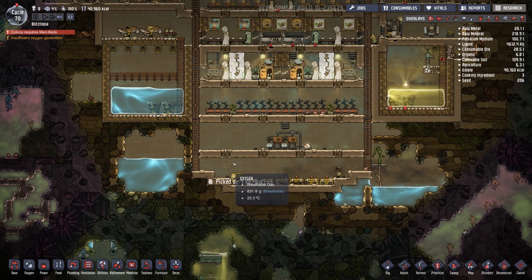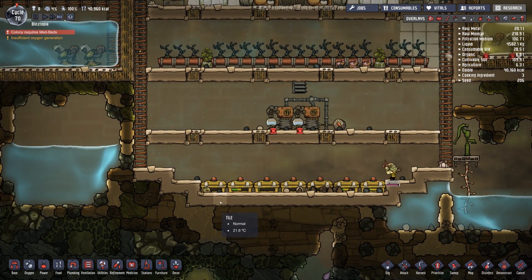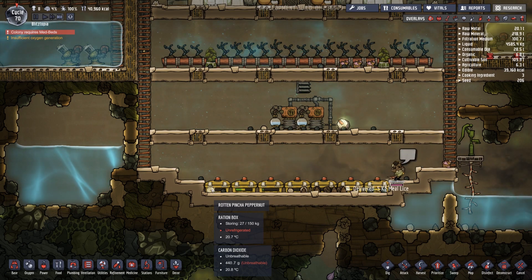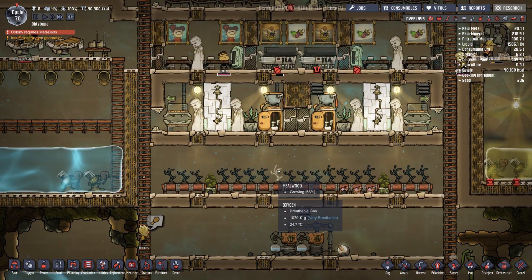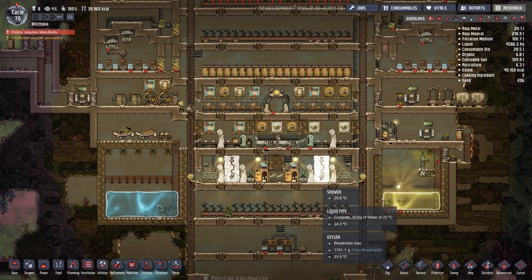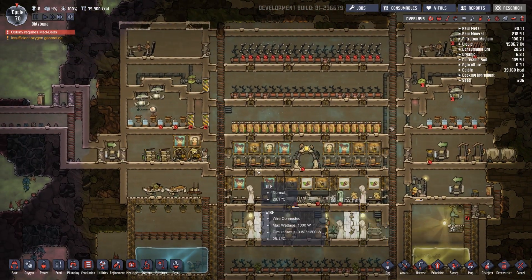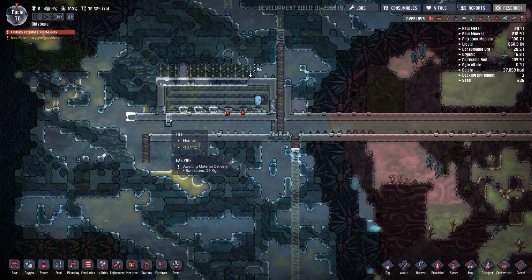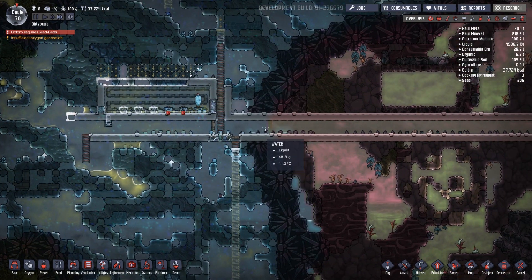I'm not really going to worry about the hypothermia because that'll be over very quickly. But it was kind of weird that our food decayed. They're sneezing everywhere — rotten peppernut. I'm going to refrigerate it. Everyone's hauling the food again. 39,000 — that's a decent amount of food. That'll be fun once we have that. It'll warm up the hallway a little bit and allow them to get through.